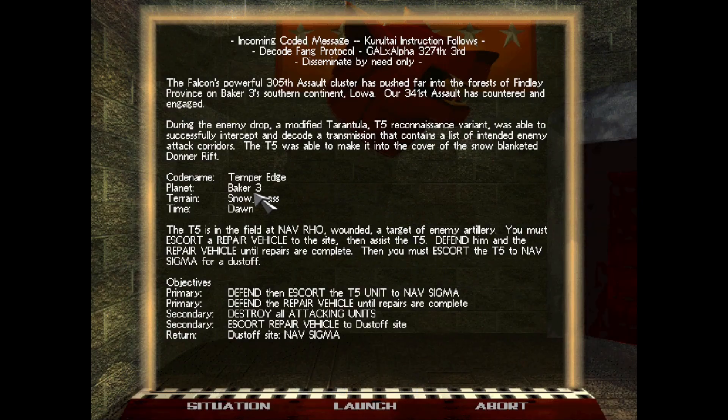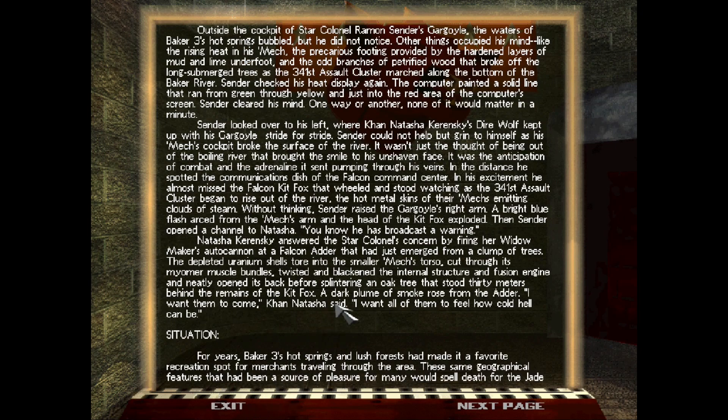Okay, we've got planet Baker 3 — snowy pass at dawn. We must escort a repair vehicle and then defend. Let's see: defend, escort, defend repair vehicle, destroy all attacking units, and escort repair vehicle. Okay, this sounds like we need to destroy quite a lot of mechs in this case.